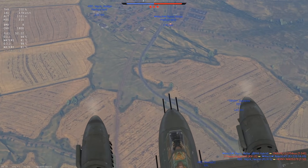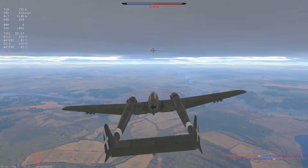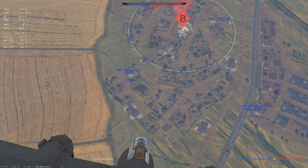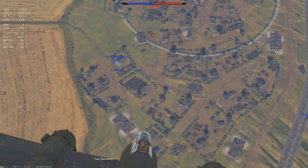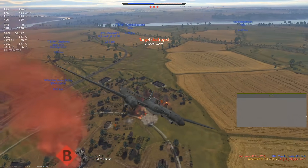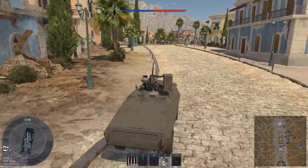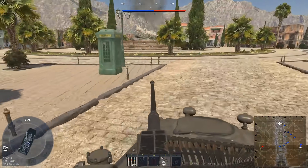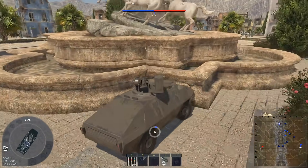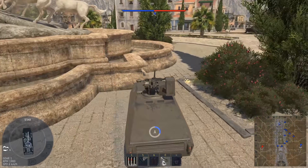Another thing that mildly annoys me about the R3 is that its roof-mounted cannon can be used to engage targets directly ahead, whereas most SPAAs cannot normally shoot over the driver's cab. So what is the R3 doing at BR 3.7? It's not like it's bad and needs to be at such a low BR — it can compete at higher BRs. I know it seems like a knee-jerk reaction to move it so far up the tech tree, but anyone that's played the R3 knows it could do a very solid job at 5.7 and up. I cannot fathom why it's at BR 3.7 in the first place.